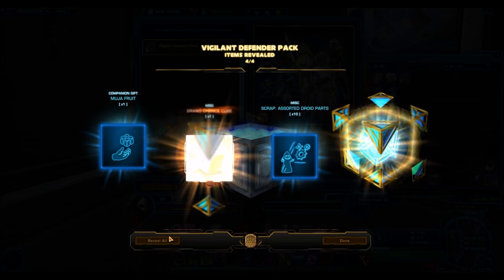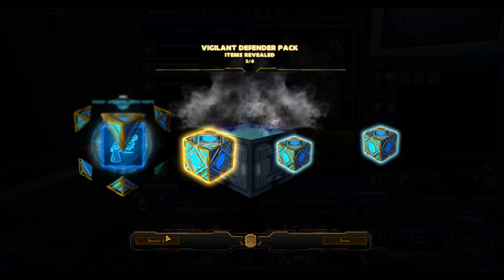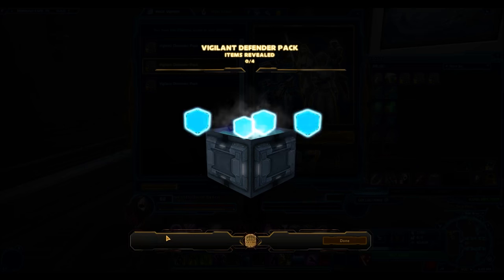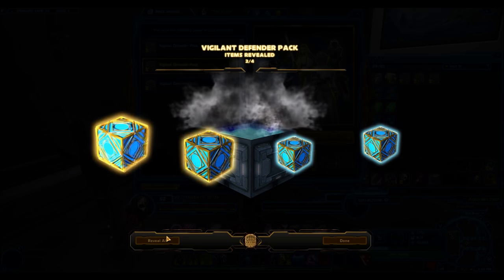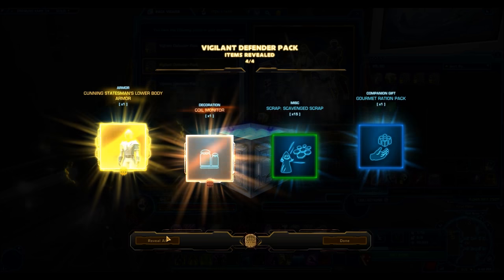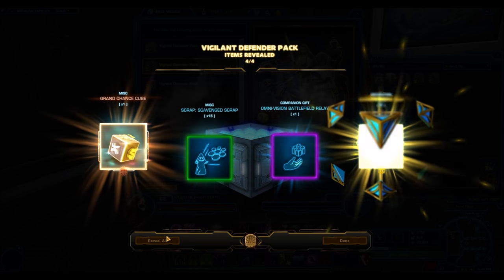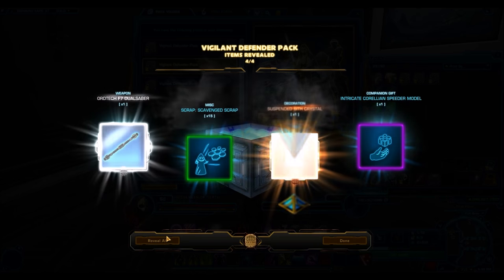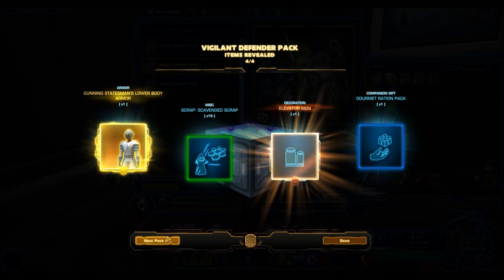The first pack here contains no gold items — not off to a really good start. Not sure if this is going to work. But the second pack here does have a gold item — we got a gold decoration. And the next pack has another gold item, another gold decoration — this is looking really good. Another gold item. It seems like this is actually working — I can't believe this. That's the cunning statesman. Another gold decoration. And nothing here. Remember, it gives you a really high chance of getting a gold item but doesn't guarantee it.